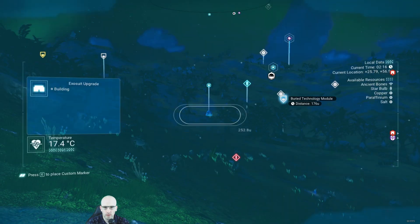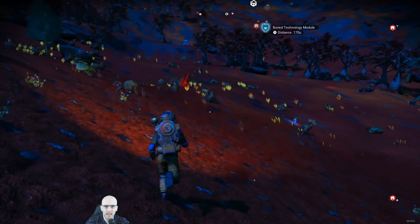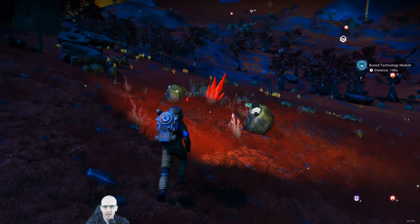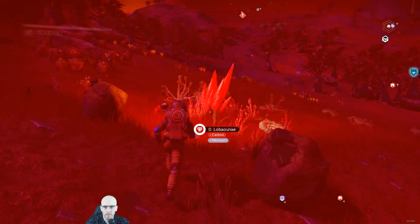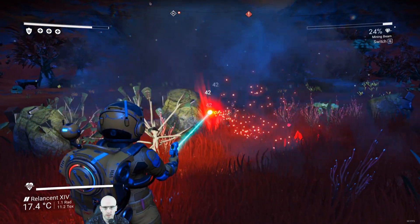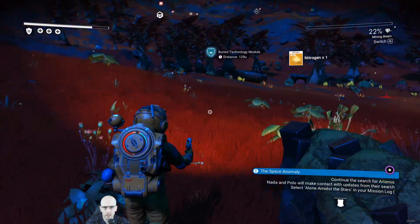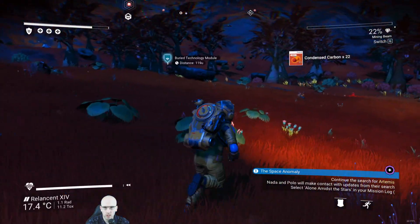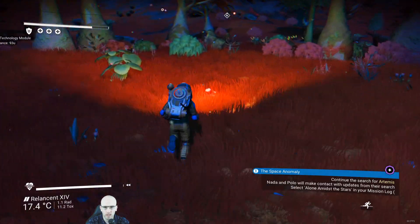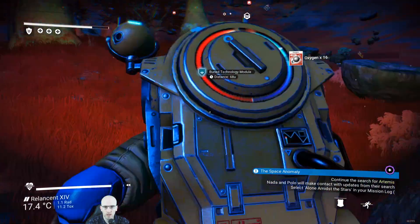Over there - what's that? Drop pod. We've done one of those - it's an exosuit upgrade thingy, which we didn't have the materials for last time. I'm just gonna take that while we relax - add some oxygen. Let's see what this drop pod is. We can get upgrades to our exosuit.